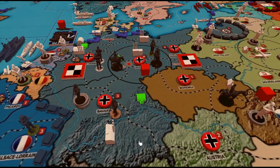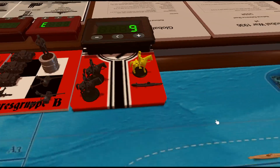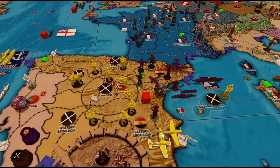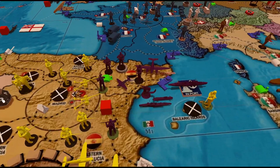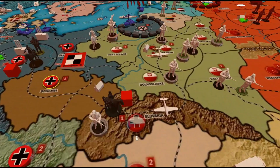Moving on to the third German turn, starting with purchases: two cavalry, one nationalist cavalry, and one German submarine — a total of 15 bucks, leaving us with nine bucks left over. For combat moves, the nationalists will send two fighters and two infantry into Eastern Andalusia. My opponent decided not to scramble his aircraft, so we'll conduct the battle.